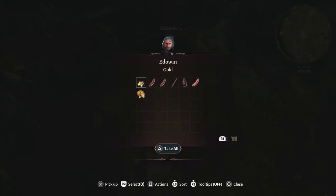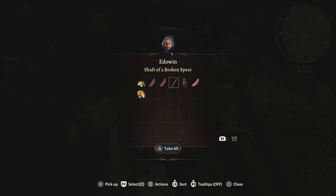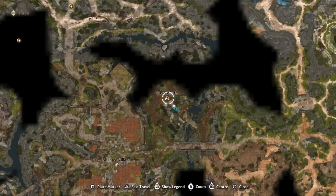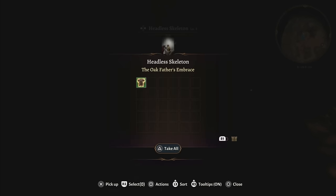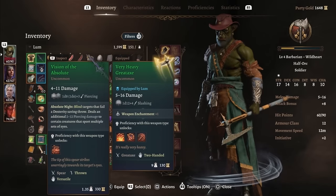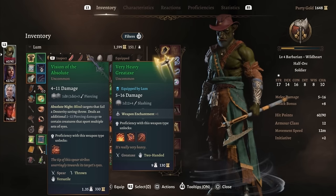Right before the Blighted Village you'll find Edwin and his two companions. Edwin is going to be carrying half of a magic weapon. The other half is embedded in the head of the owlbear in the nearby cave. Once you kill the owlbear, make sure to loot the Oak Father's Embrace and then fuse the two halves together.